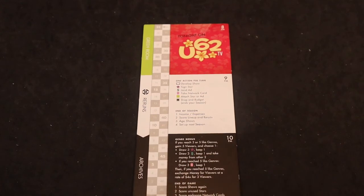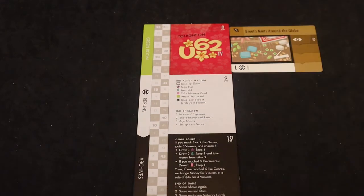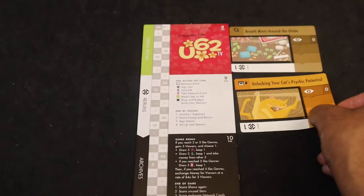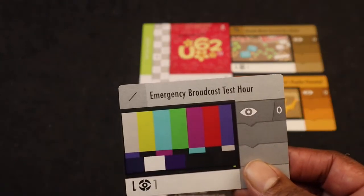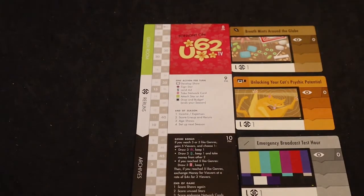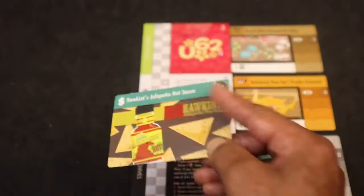It doesn't matter where you place them because all these shows are equally bad — everybody gets equally bad shows to start. The first one is 'Breath Mints Around the Globe' — nobody wants to watch that, placed at 8 p.m. Then 'Unlocking Your Cat's Psychic Potential' — cats are sneaky, I don't want to unlock that. And 'Emergency Broadcast Test Hour' — when TV used to go off at night with that static — placed at 10 p.m. Your starting ad is Hawkins Jalapeño Hot Sauce, placed in the green room.